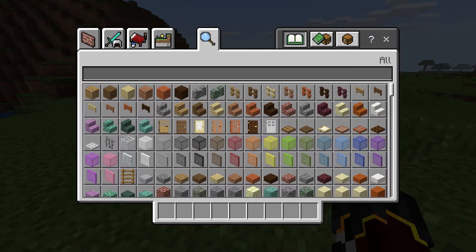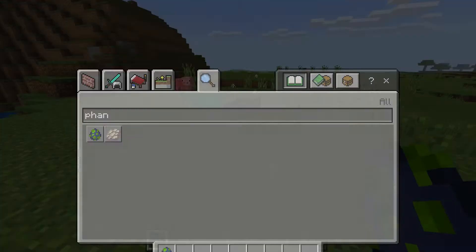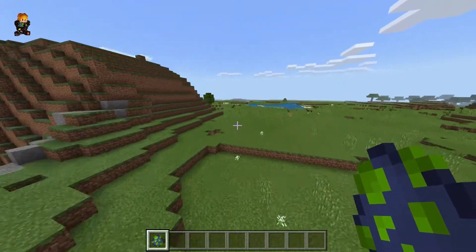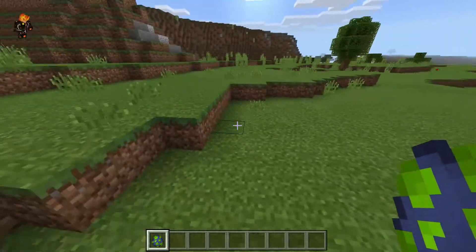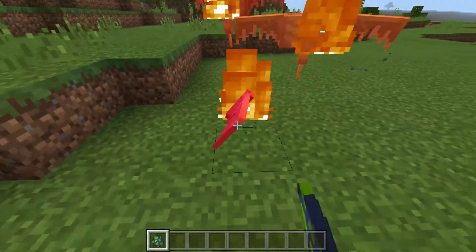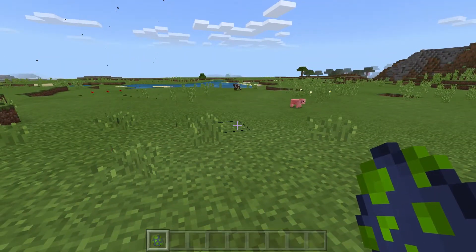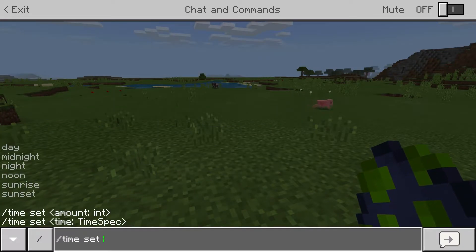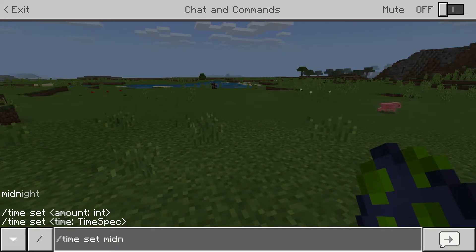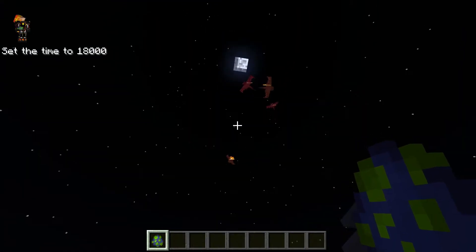Let's type in 'phantoms' — there we go. As you can see, this is the spawn egg for the phantoms. Let's spawn a few just to show you guys that this is legit. As you can see they are on fire because we are not at midnight, so let's set this to midnight: time set midnight. This should stop them from burning.